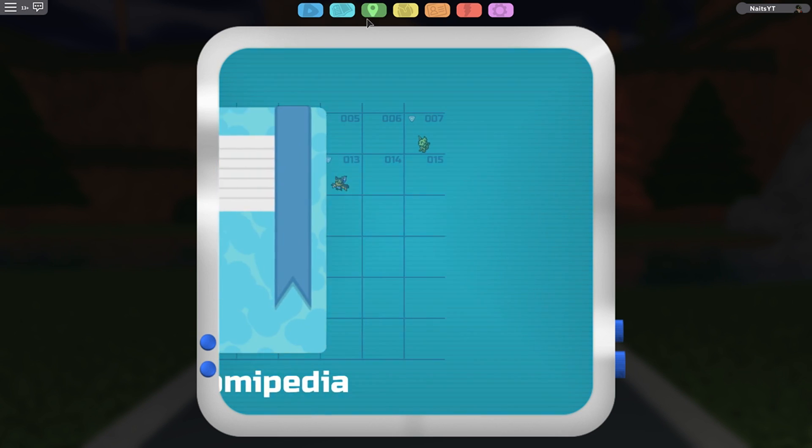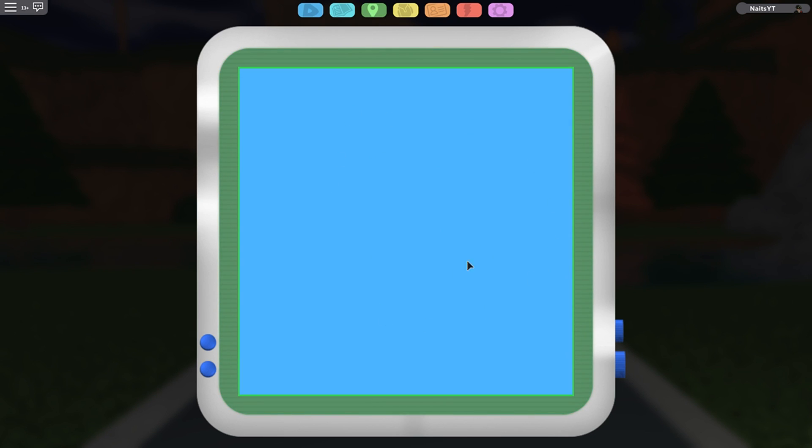The next one is the map. I think that's empty in the demo — yeah, it's empty. So this is probably going to show Mythist Town and the rest of the map when the game comes out in two and a half days. I'm really excited.